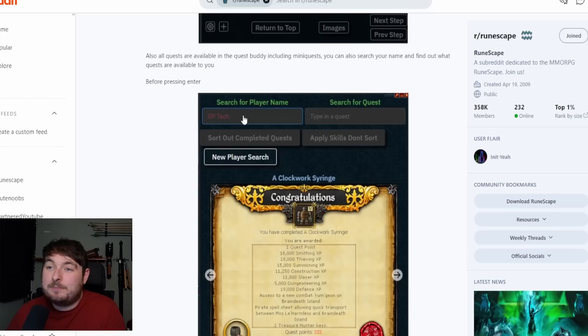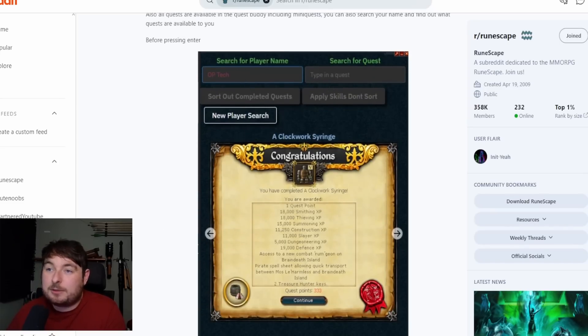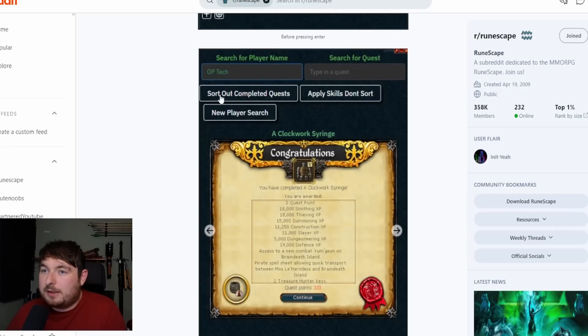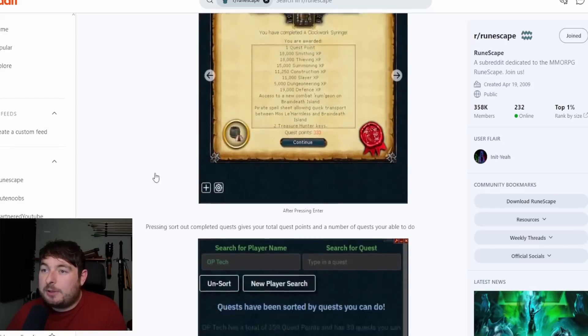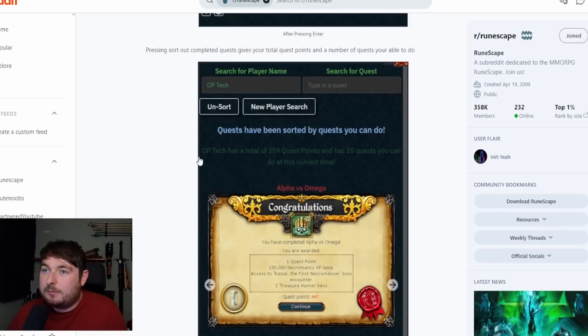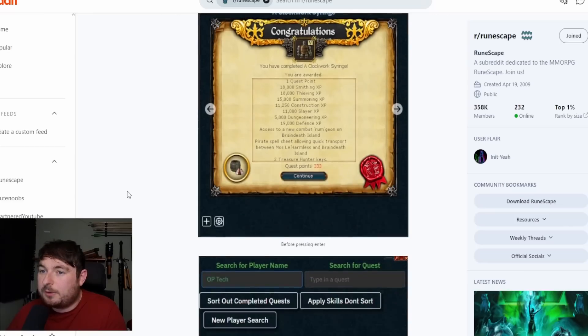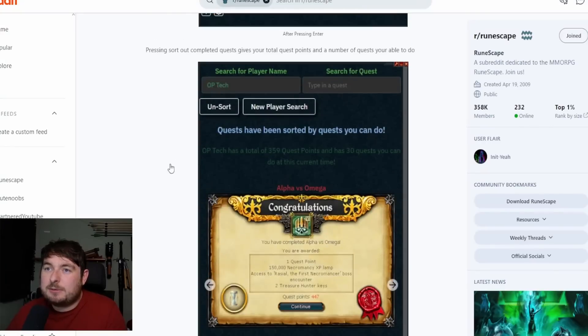You can also search your player name and see what quests you can actually still do. Pressing 'sort completed quests' gives you a total quest points and a number of quests you're able to do. You can also add any notes by clicking the plus icon at the bottom. So cool, so useful.